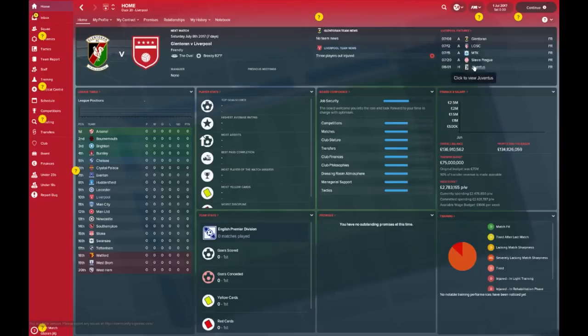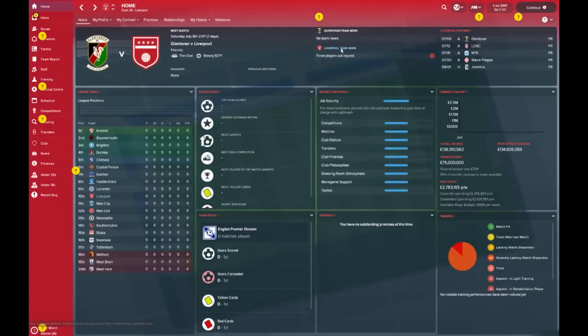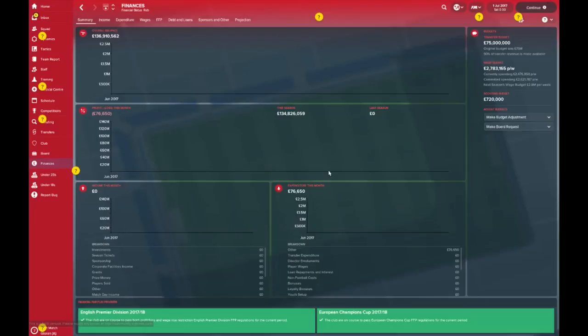Pre-season: Juventus at home — that's going to be a cracking match — and it looks like they're on the road to hit some eastern European destinations. Slavon Prague, MTK — I'm not entirely sure where that is, looks like Budapest — and Glentoran, that's Ireland. Not too crazy, but Liverpool are a hot topic so a lot of clubs would love to pay them a visit, even if it is a pre-season.